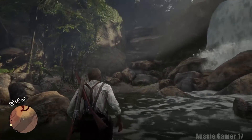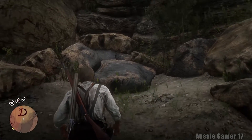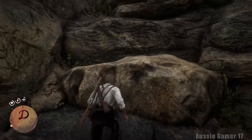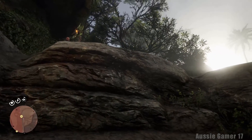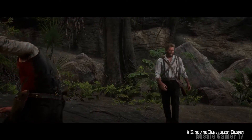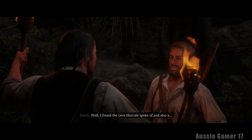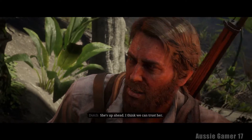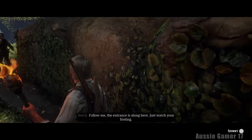There may or may not be an easier way to get to Dutch, but if you find yourself stuck down in the river and think you've got to get up, just go this way and climb these rocks. And there's Dutch waiting for us. What's the plan? I found the cave Hercule spoke of and a guide I think we can trust. Follow me - the entrance is along here, just watch your footing.